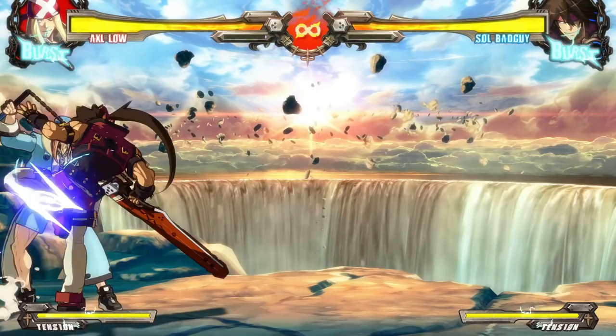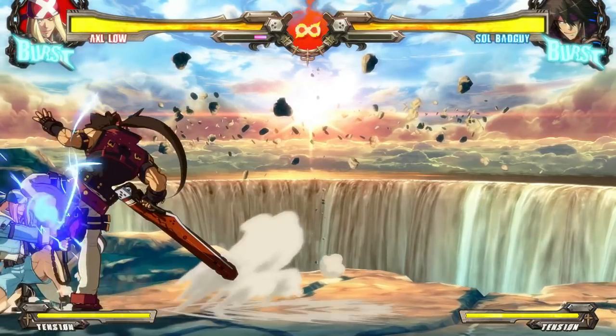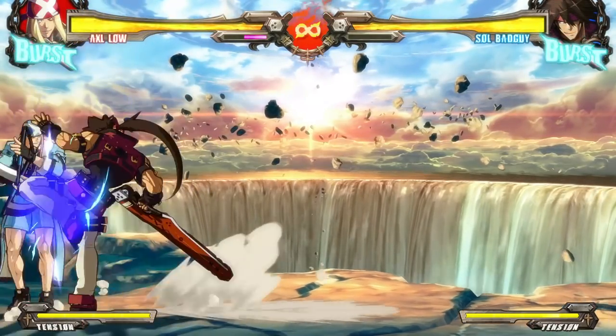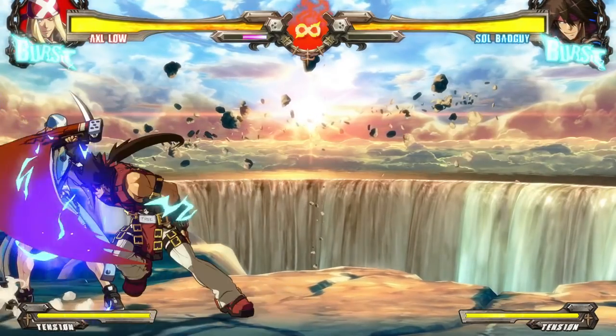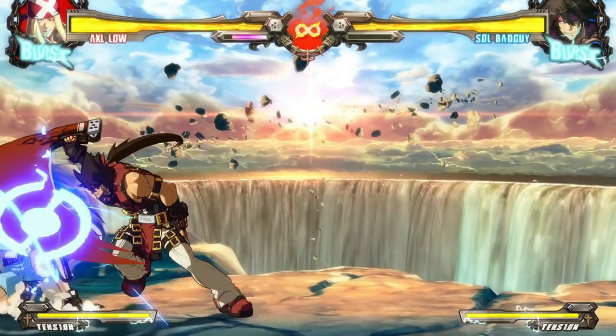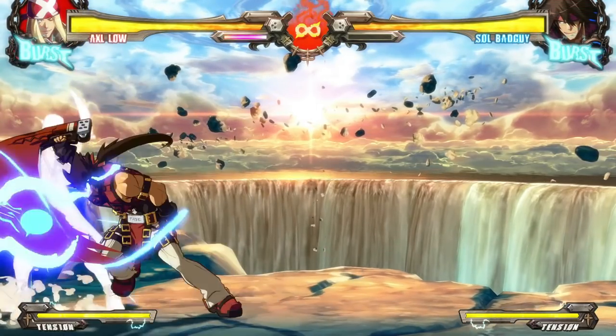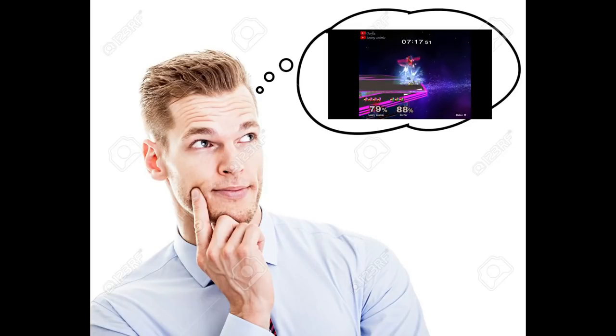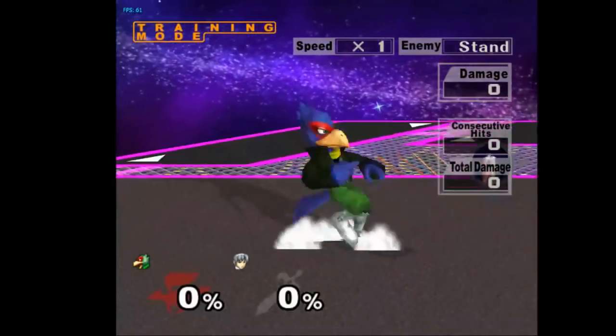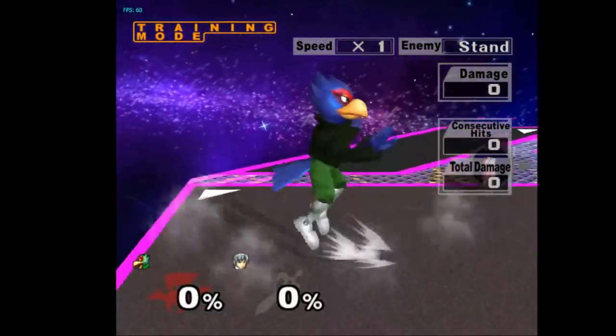Let's imagine a scenario in which parry is useful. You're fighting a Sol, and he keeps using the string of K, S, HS, Bandit Bringer. You block it a few times before realizing that he's doing the exact same thing over and over again just to keep you blocking, and so the next time he does this string, you just block the HS and hit him out of the air with a 6P while he's using Bandit Bringer. Now, let's picture a scenario where L-Canceling is useful: you use an air normal, land, and L-Cancel, making you safe.